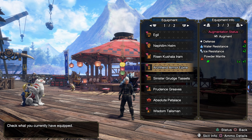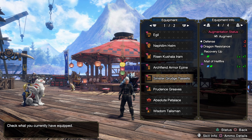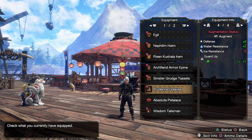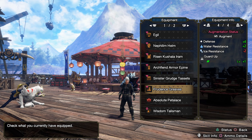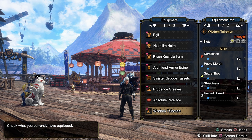Here are the augments as we're going through them. These are pretty solid, they're not too hard to get. This one's a little bit of a pain actually. Guard up just in case I want to do any guarding shenanigans with shield. And a Dereliction 1, 2-2 slot with a 1.